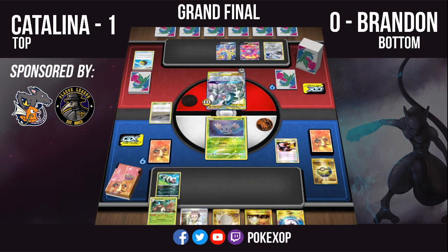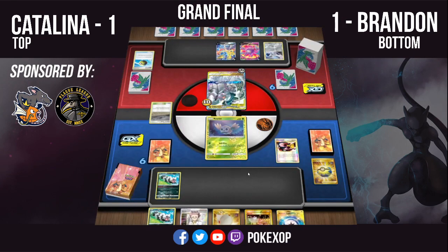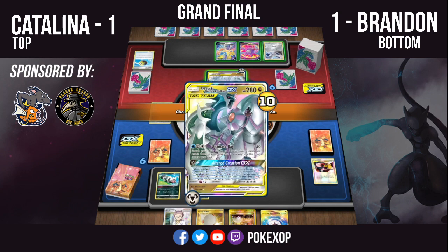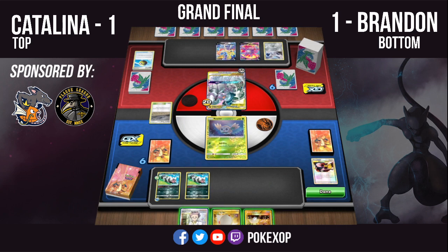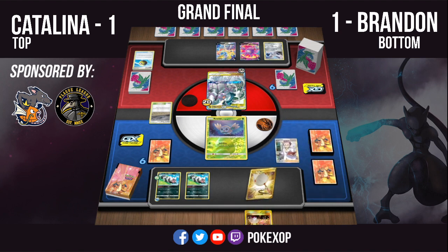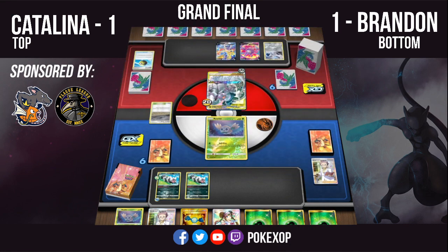Noah, tell us what has happened in game three. We saw a turn one from Catalina desperately benching that Duraludon, scooping it up to get more cards off the Dark Asset, managed to attach to the ADP, and just went for Intrepid Sword. From Brandon we've seen a Quick Ball for a Galarian Zigzagoon and a Pokémon Communication for another. Brandon does have one Galarian Obstagoon prized so he's working with one, but he has both Darkness Energies in the deck, which makes it easier to find them. He's got the Professor's Research — he opts to play it, and that reveals a lot of energies. He has to be really careful when he evolves the Obstagoon since he only has one.